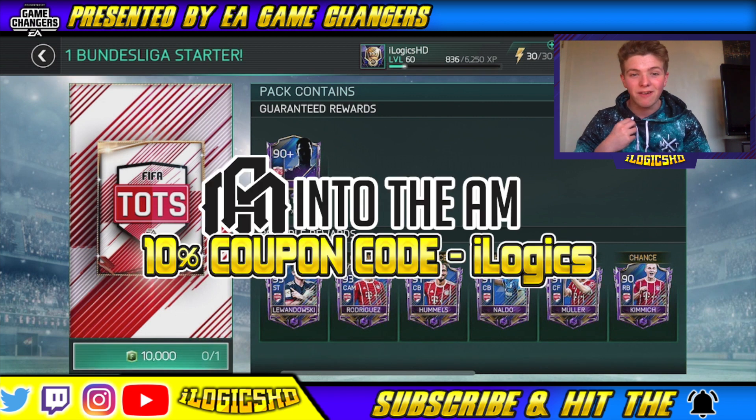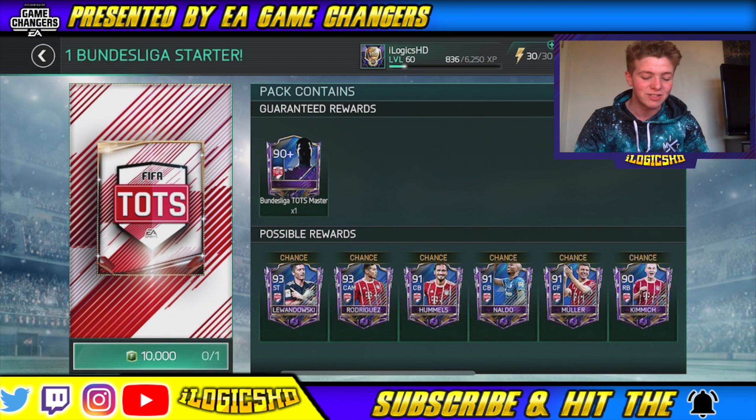By the way guys, this hoodie that I'm wearing in the video is from Into The AM. If you guys want to grab this hoodie, you can go and check out the website intoam.com and use the discount code iLogix in order to get 10% off your order. Honestly guys, they've got some insane stuff — lots of sales going on right now, certainly stuff you want to get for the summer. This is a really cool hoodie, I do rate it. I'll probably get some extra stuff for myself, so I recommend you guys doing the same.